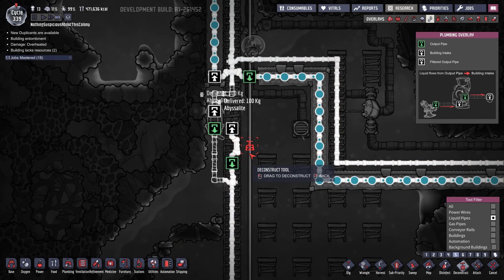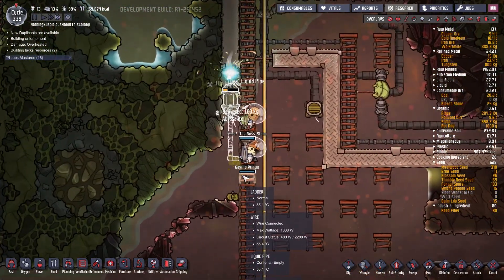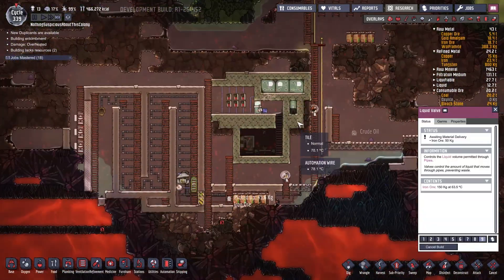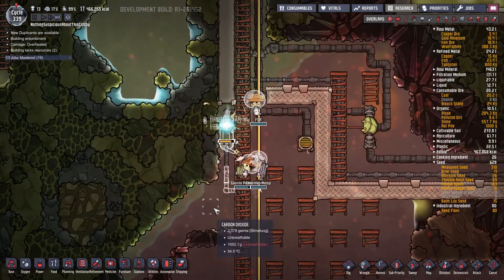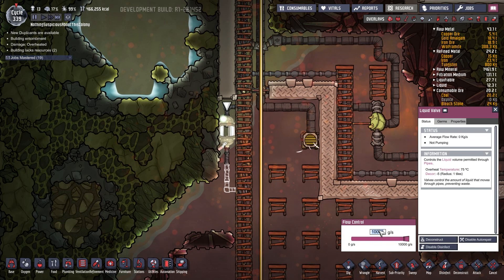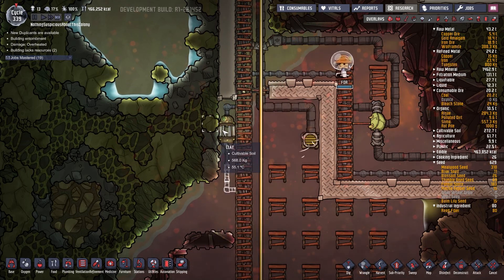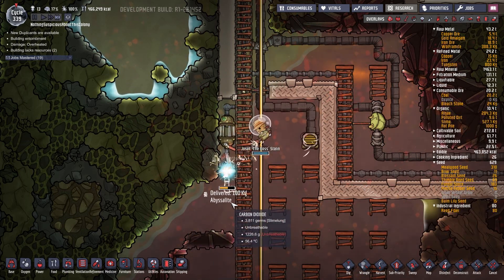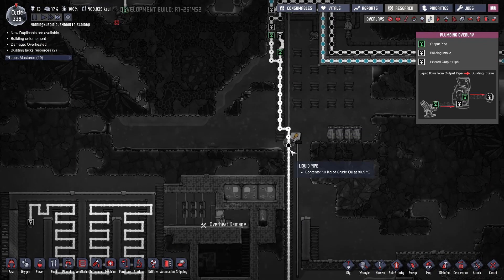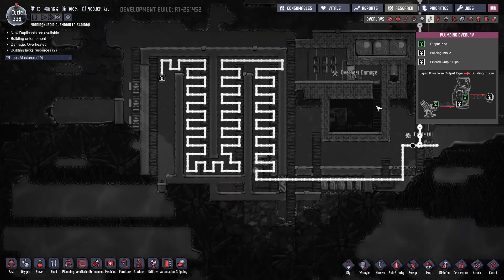We can deconstruct these. Once the liquid valve is complete, we'll set it to 60 grams per second to start off with — maybe I'll put it at 240 eventually. They just need to make those couple last bits of liquid pipe. We are in business. We have one large packet of about 10 kilograms — it can't be helped — and then we have 60 grams of crude oil flowing in.